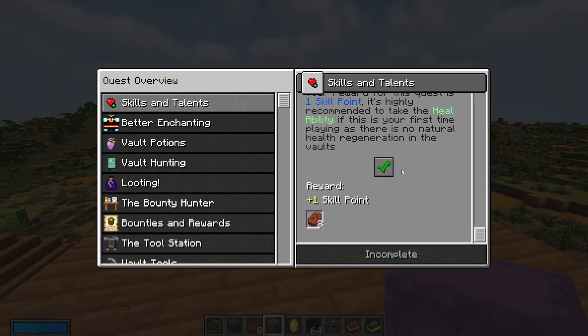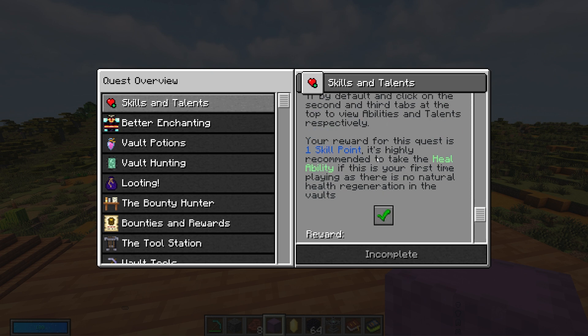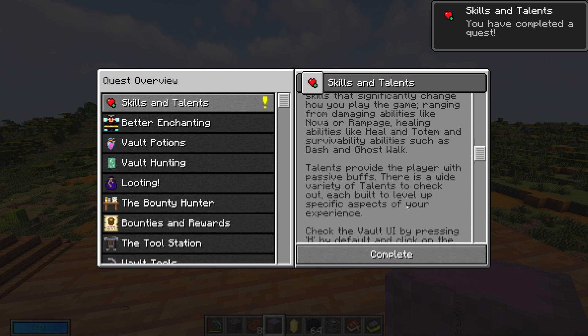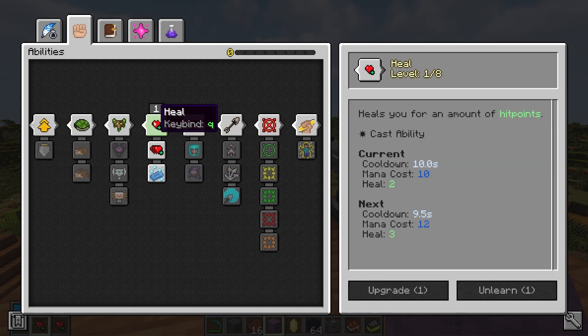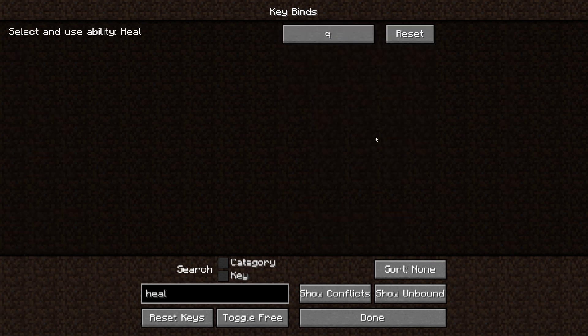The next quest is about skills and talents — we get one skill point and I recommend taking the heal ability, especially if you haven't played Vault Hunters before. That's because your health doesn't regenerate in vaults, but with heal you can heal instantly. Press H to open the ability interface, go into abilities, find heal, and learn it. You can set a keybind — go to options, controls, key binds, type in 'heal,' and set it to whatever key you want.